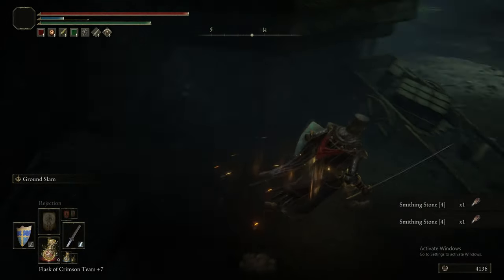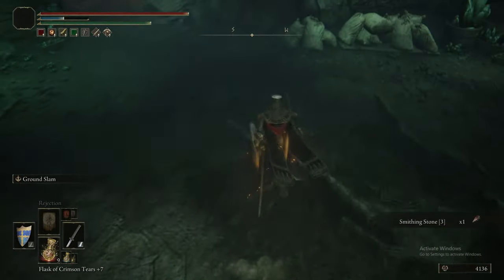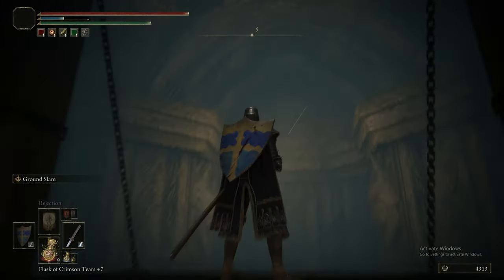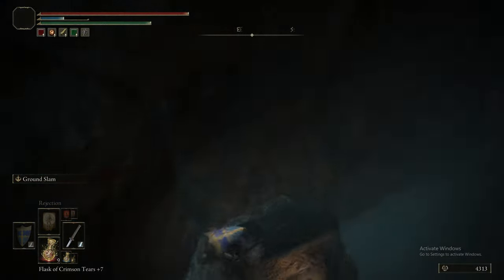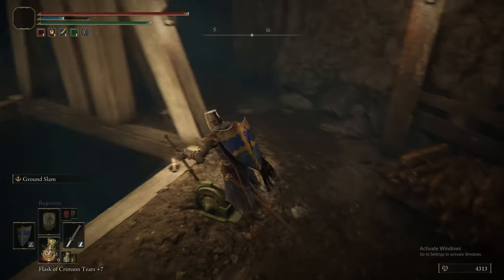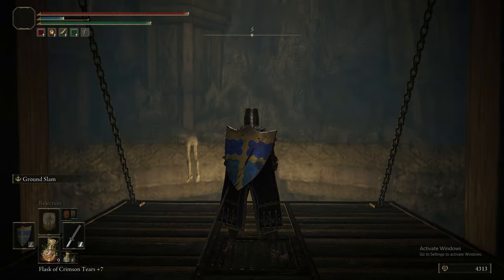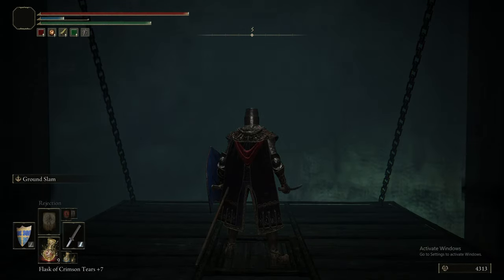These enemies we're fighting right now - I think this is the first time we've really encountered the Vulgar Militiamen. There are Smith and Stone 4s in the wall and stuff in that previous room. The Smith and Stone 4 is very important, so remember to pick them up. Do this jump here for a Smith and Stone 5, which is very cool. Then you need to do a careful drop-off back down to the bottom, and you can pull the lever and bring the lift back down. The Vulgar Militiamen can drop their armour set: the Helm, Armour, Gaunt, and Greaves. They can also drop the Vulgar Militia Saw and the Vulgar Militia Schotel - basically whatever weapon they're wielding.